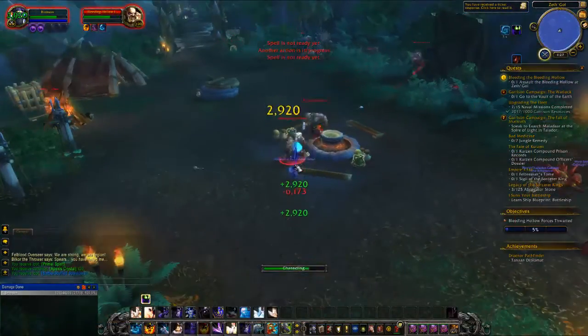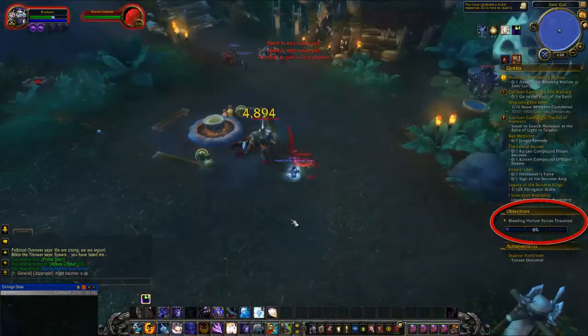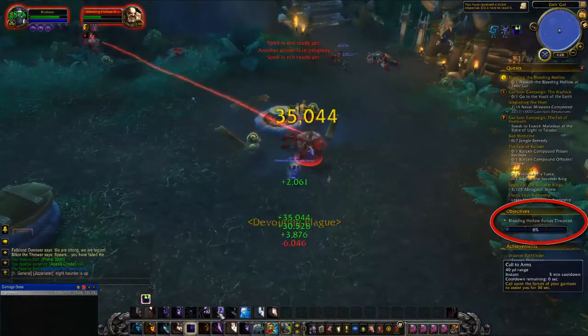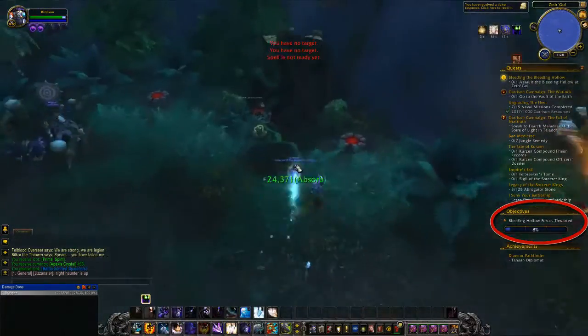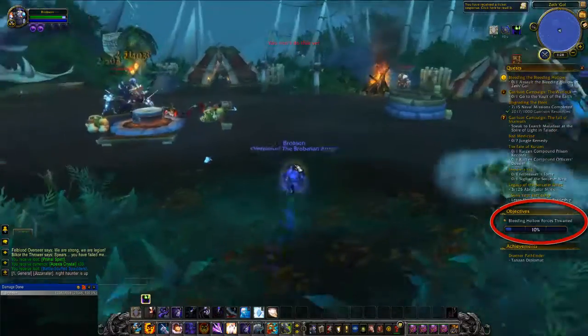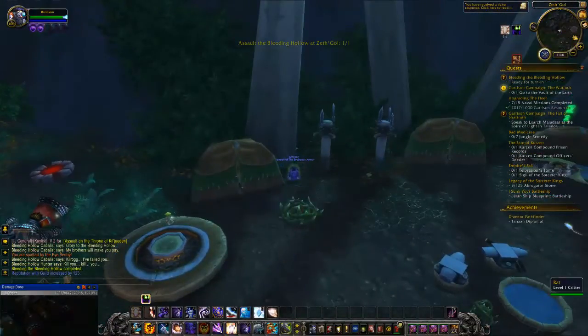When you first enter the Apexis zone, a bar will appear on your screen at 0%. Killing mobs and destroying things within the area will begin to raise your bar towards 100%, and all you need to do to complete the quest is continue killing mobs and destroying things until the bar reaches 100%. At this point the quest will be complete and you'll need to go back to your faction hub to turn it in.